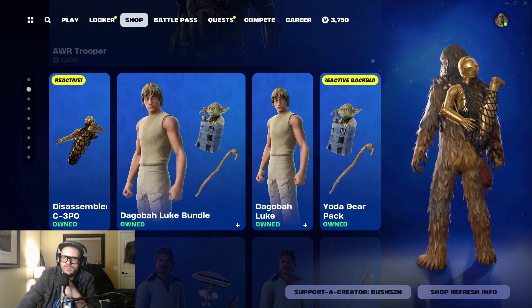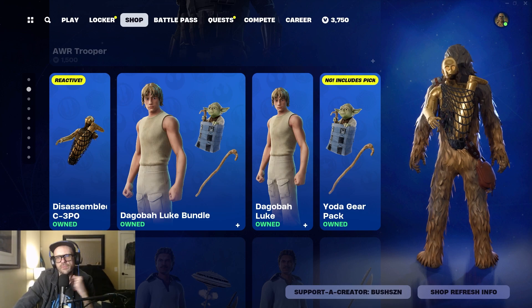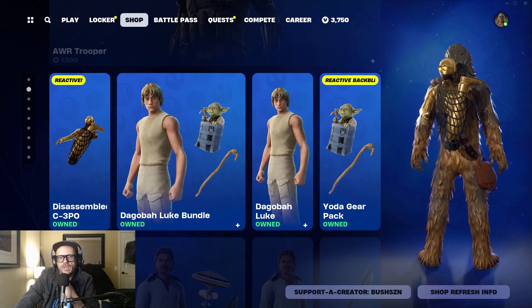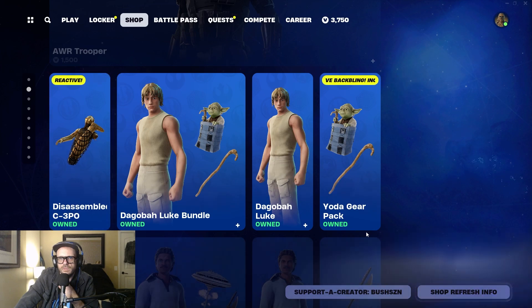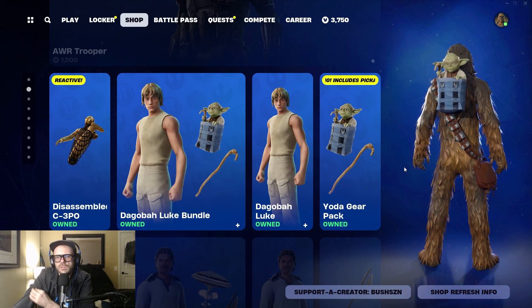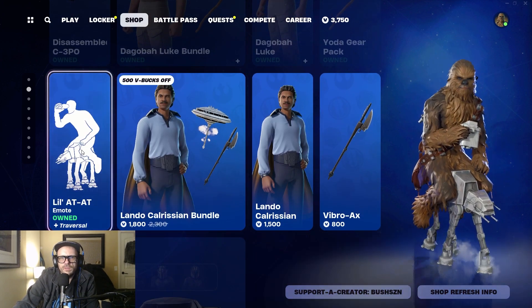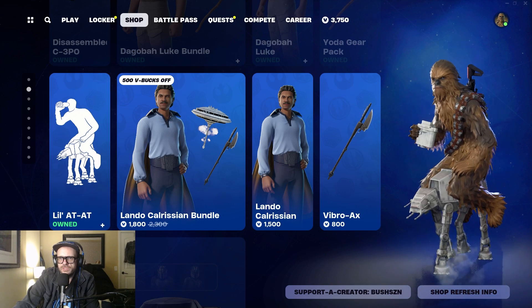C-3PO makes a little radar noise when you open up a chest, and he freaks out when you're low on white health. So it's a double reactive skin, which is super cool — I think it was only 500 V-bucks. It's a thousand for the Yoda and cane — I wish the cane wasn't so lame. Still got Lando, a little AT-AT emote — I picked that up as well, that's super fun after an elimination.